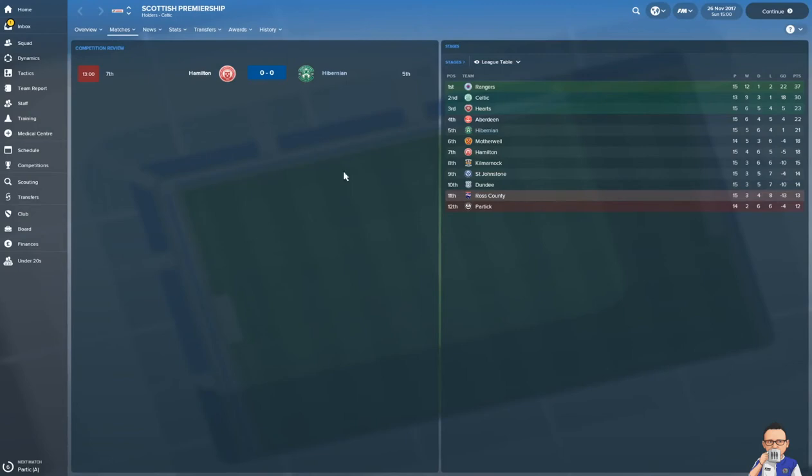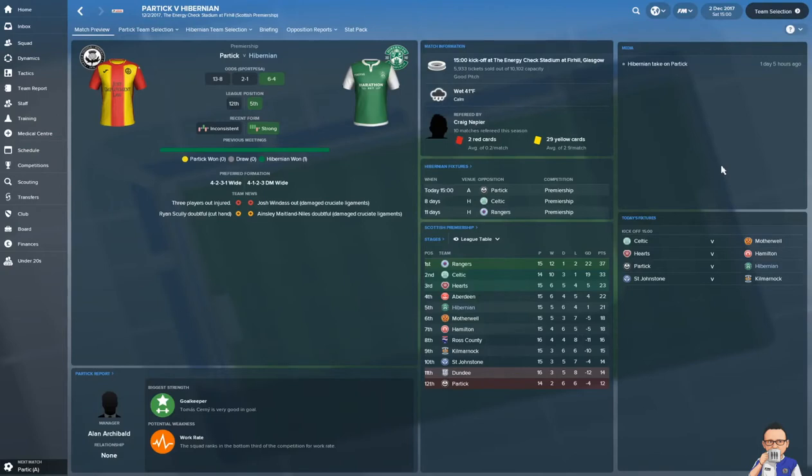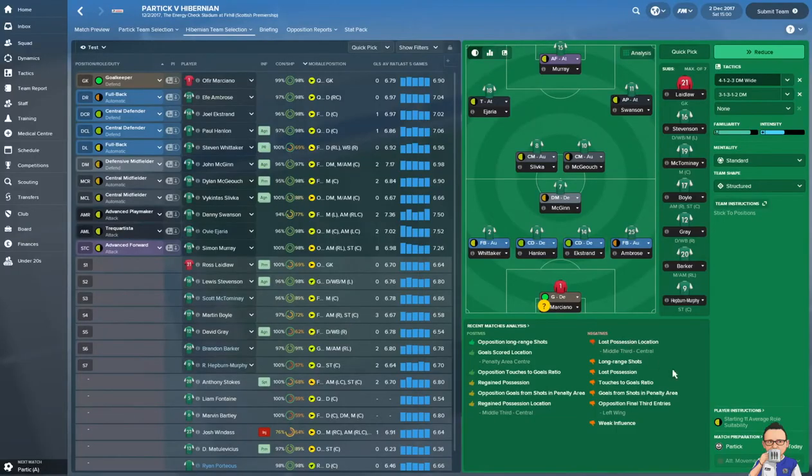We can't rest on our laurels here. Next up is 12th place Partick away — must win. So here we are with the second match of the video, another away task, hopefully a little better this time, up against Partick who currently sit 12th in the table. Meanwhile we've been drawn against Falkirk in the Scottish Cup fourth round — that match takes place mid-January. My lineup for this match — mixing and matching, the Tinker Man returns.